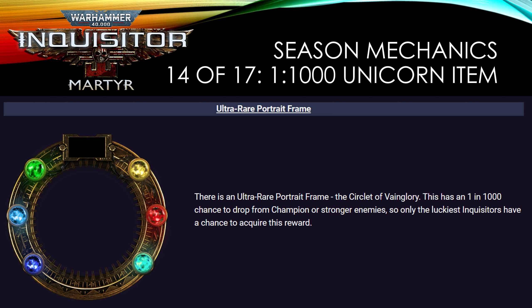There are also unicorn items — including a very interesting looking portrait frame. These are ultra-rare, with only a one-in-1,000 chance to drop from champion or stronger enemies. Honestly, one in 1,000 sounds doable — I'll see if I can get it within the season. Seasons typically last about six months, and each mission should have a fair number of champions, with tarot cards available to spawn extras.